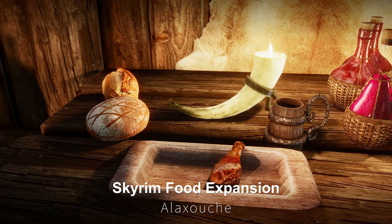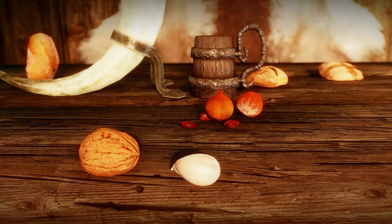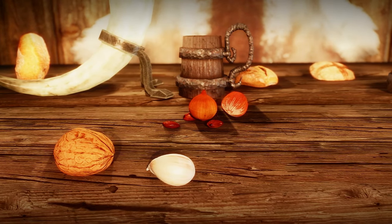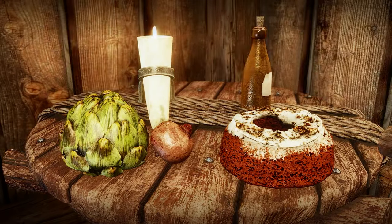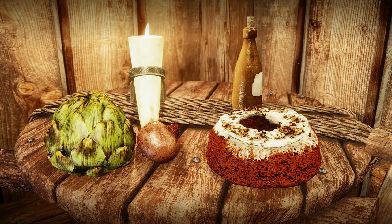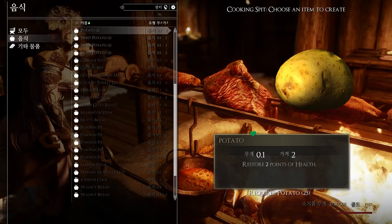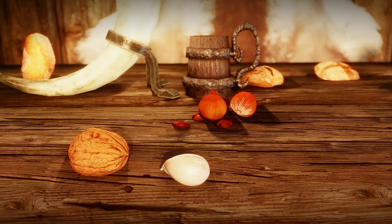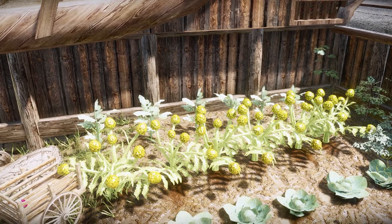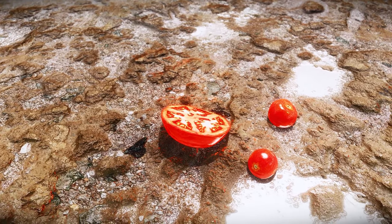Let's begin with the Skyrim Food Expansion. This mod adds over 250 new high-poly food items to Skyrim, replacing and expanding the cooking options within the game. It upgrades the quality of food using high-polygon models and expands the categories of food to include vegetables, fruits, meats, bakeries, cereals, ingredients, and more. If you're looking to improve the culinary experience in Skyrim, I highly recommend giving this mod a try.